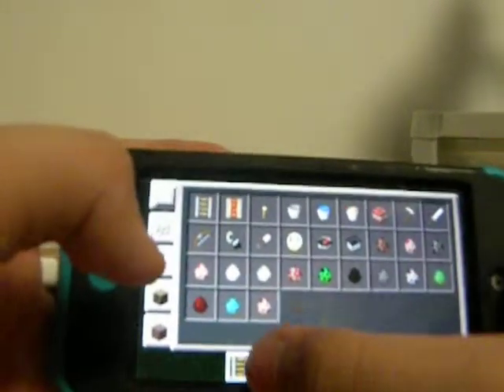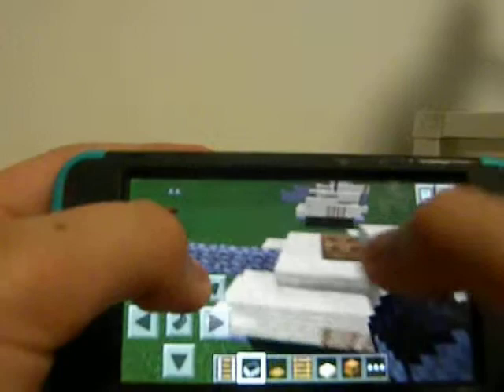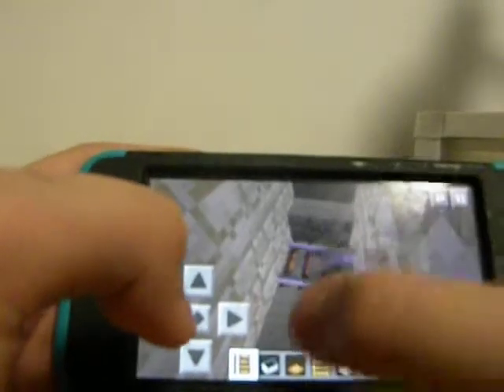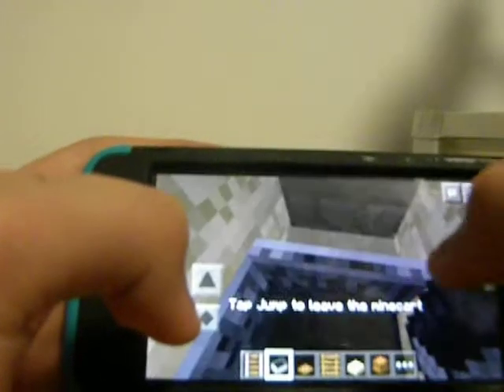We're going to trade out with a minecart rail and a minecart. So we'll get inside and place it here and place it here, so then you can ride it.